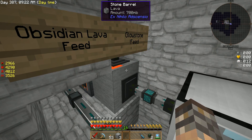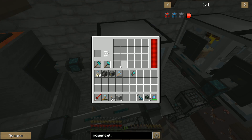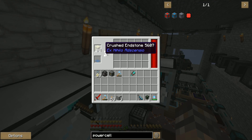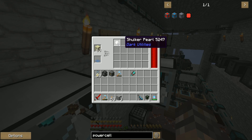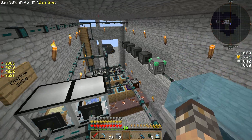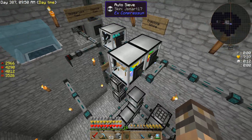To make end stone, you just put glowstone into a lava bucket basically, and it makes it. I'm getting the end stone, and I am crushing it and then sifting it to get draconium dust and shulker pearls and things like that. So basically I don't even need to go kill the shulker stones or pearls in the end, because I'm farming it right now.